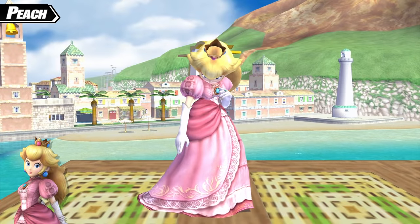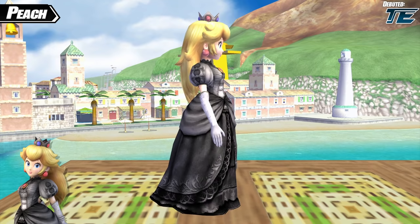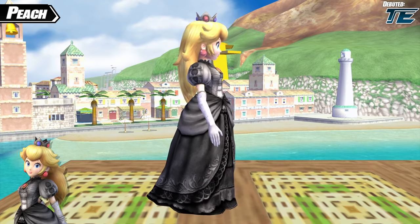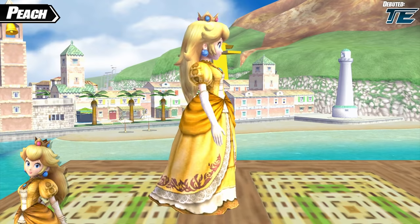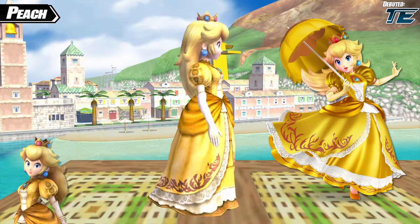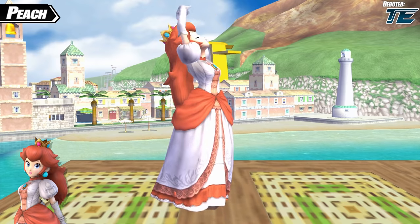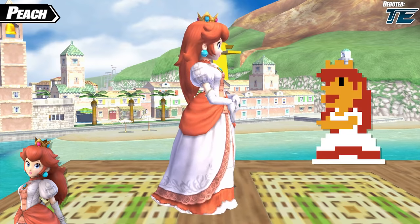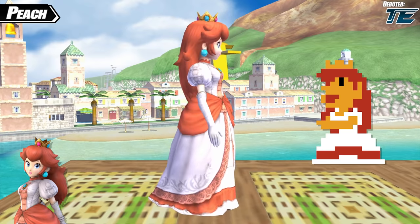Next, let's tackle Peach. First we have an outfit that gives Peach a black dress and crown — an original for Project M that can be seen as the reverse of her all-white color. The next outfit is a yellow dress, possibly inspired by Peach's similar dress in Smash Ultimate, but the dress keeps its fabric appearance rather than being all shiny and bright. The final pure recolor gives Peach a red and white dress and bright red hair, based on her sprite from Super Mario Bros., which used this design due to the limited colors available on the NES.